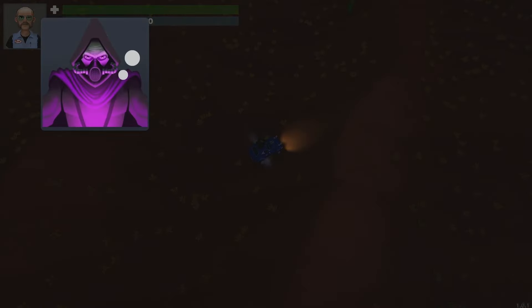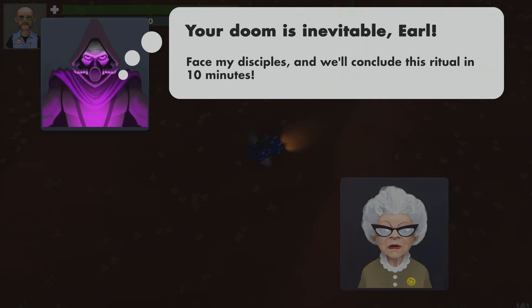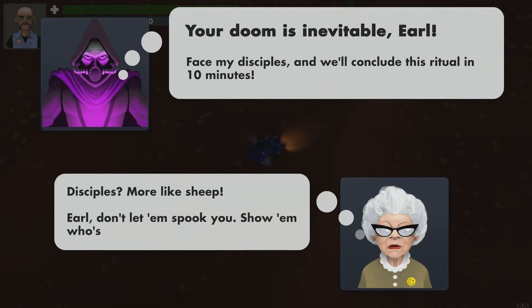We're just going to spend it all upgrading. More HP — let's go more HP again. That's probably going to help us quite a bit. Let's drive and see if we can get a win with this car. I don't think I've actually beaten the game with this car before. The villain taunts: 'Your doom is inevitable, Earl. Face my disciples, and we'll conclude this ritual in 10 minutes.' Disciples? More like sheep. Earl, why don't you let them spook you? Show them who's in charge.